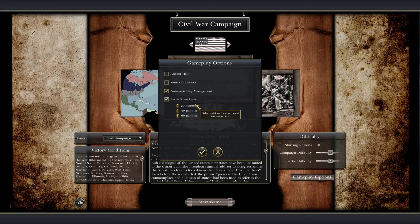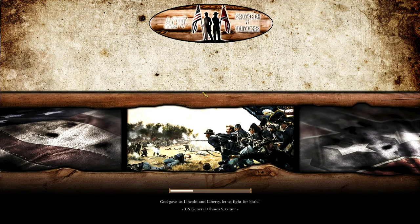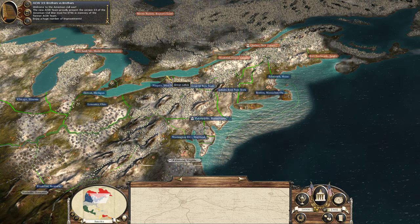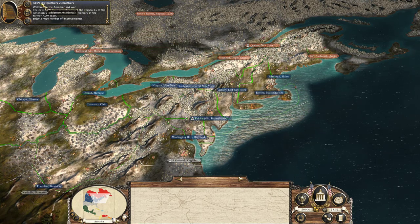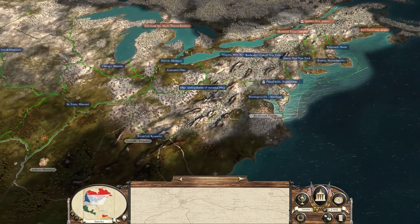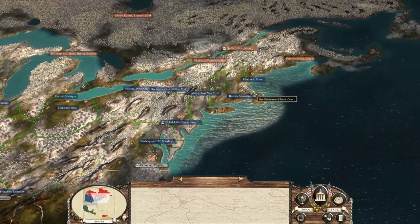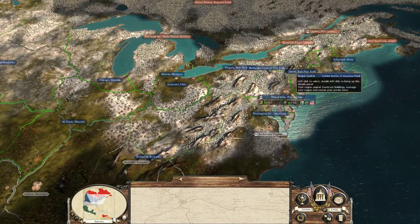The Union refers to the federal government of the United States, supported by twenty free states and five border slave states, opposed by eleven southern slave states that had declared secession to form the Confederacy. Let's check the gameplay options: no advisor help, no CPU moves, automatic city management is fine, 60-minute battle time limit. In 1861, the world is entering the industrial age, so gun battles and artillery are incredibly fast-paced and devastating.